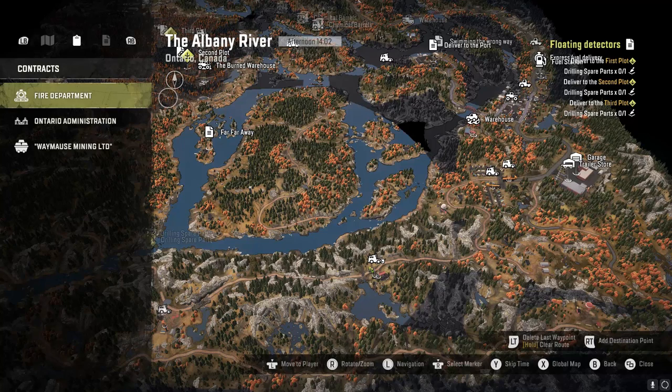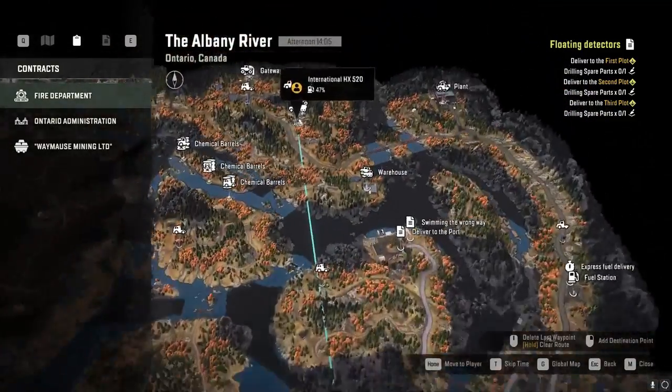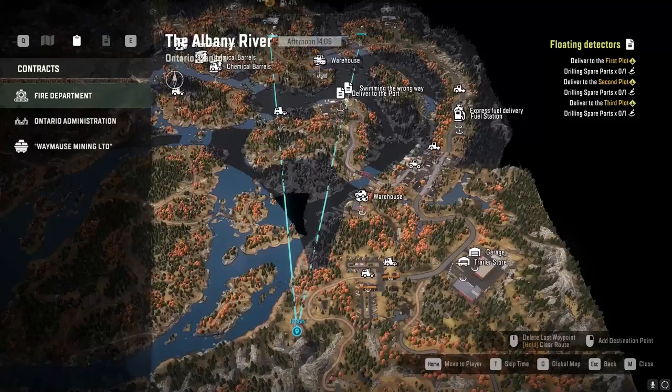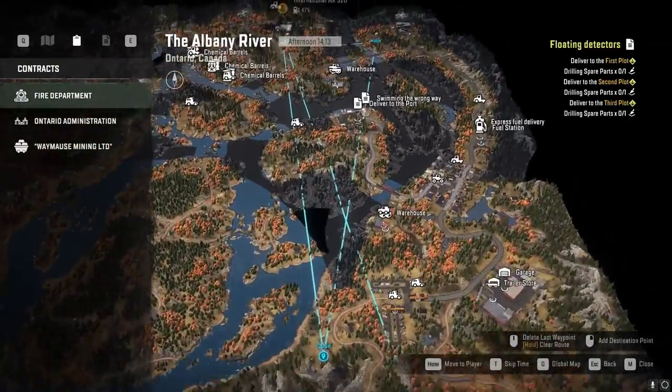On the first map, the Albany River, there is a water tower right here — this one is available right at the start of the game. Up here this one is also a water tower, available at the start. There is a water tower here where we are, and there is another water tower right here — both of these last two need to be fixed. So there are four water towers and I have them marked out.